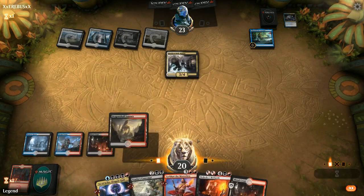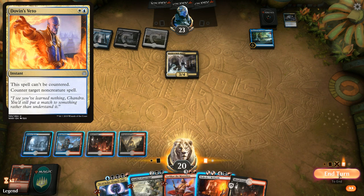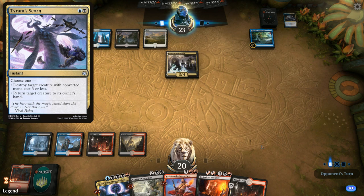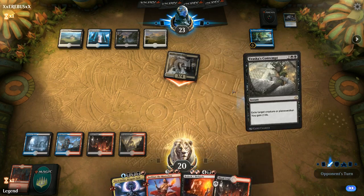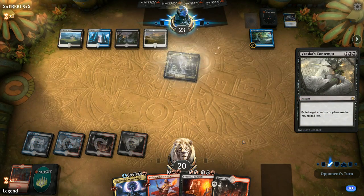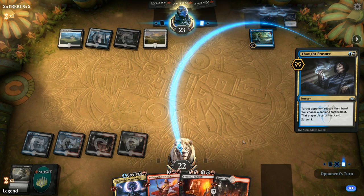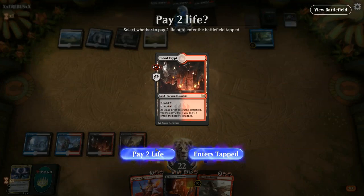We get to Contempt the Bell Haunt. I might main-phase it — if they have a Dovin's Veto they could counter planeswalkers anyway. There is a downside to waiting: if they have a Tyrant's Scorn they could bounce their own Bell Haunt back, but then they couldn't replay it and we'd resolve a five mana planeswalker with no pressure. Thought Erasure number two — probably taking Nicol Bolas again. We get to play Sarkhan, make a dragon, and Varix could be good if we hit more land drops.